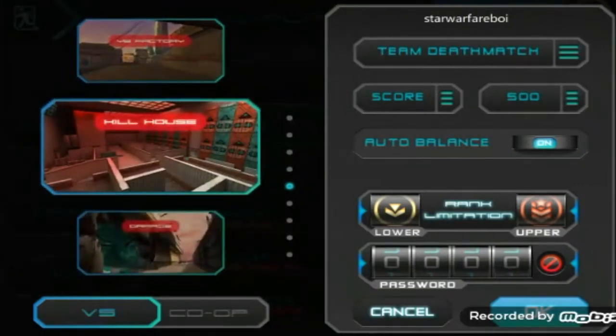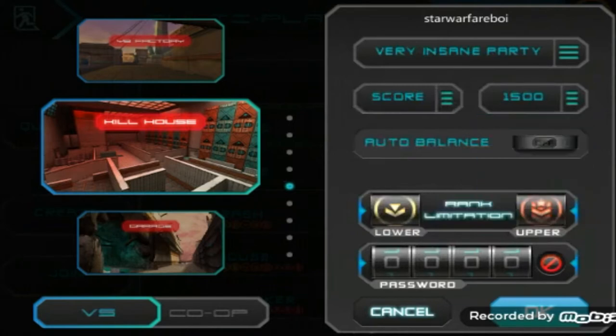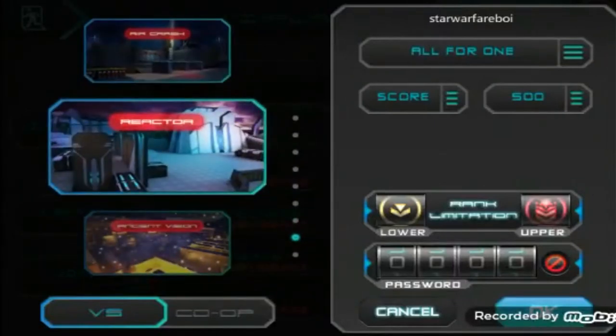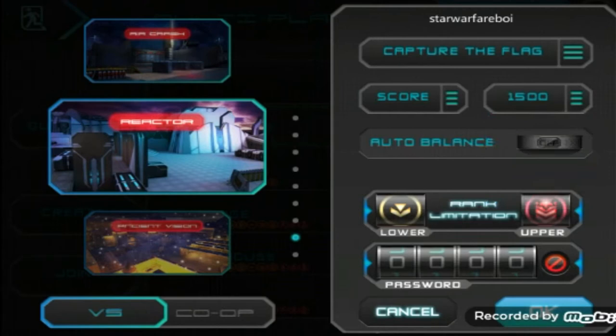Another tip: if you notice that there are no Killhouse servers on the radar, make sure you make a server with Killhouse as the map, since it's the most popular and liked map and helps with getting players to join. With all these factors considered, I'll go with a capture the flag server with Reactor as the map, because there are no capture the flag servers on the radar and no Reactor maps either, helping me stand out.